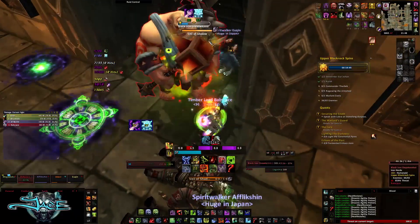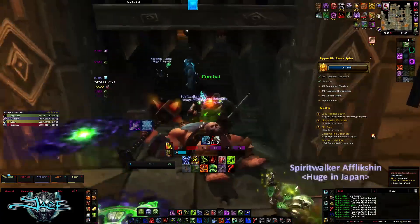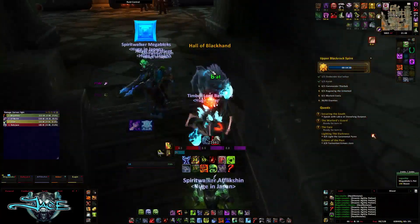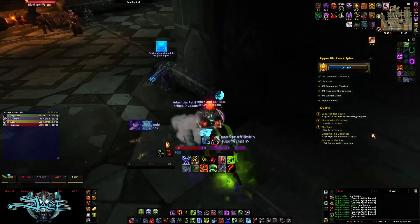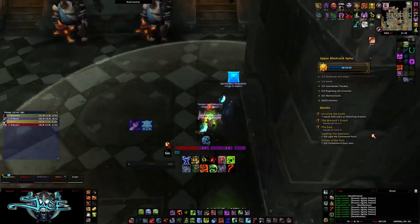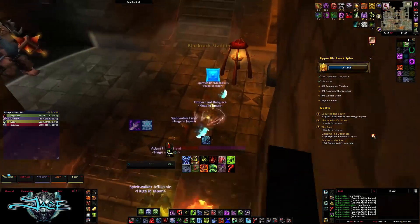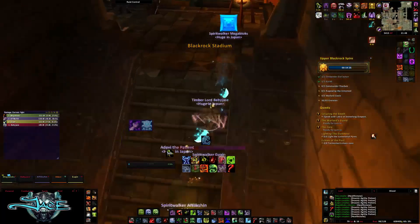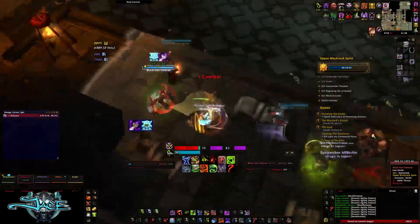Once you've killed both of these, you're going to want to invis past the two ogres and the patrolling ogres on the right side. Since we have a rogue, we didn't have to use an invisibility potion. But if you don't have a rogue, use invisibility potions — those three ogres we're bypassing are completely unnecessary for mob count and will only waste your time.